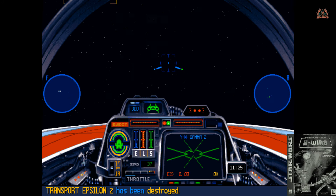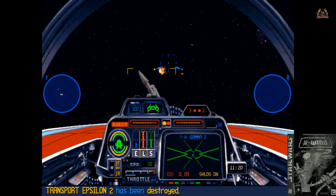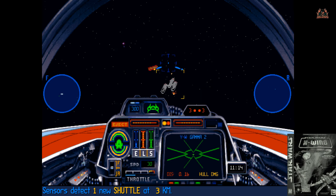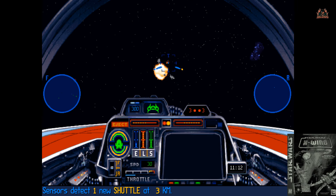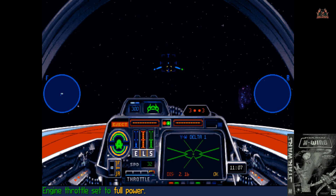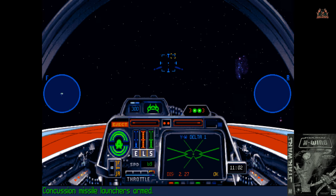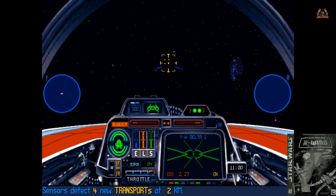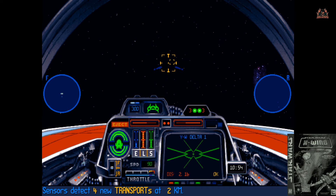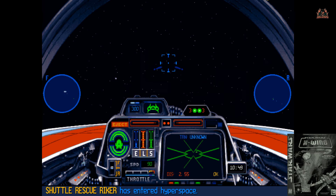We don't want to get caught sitting on our laurels just because they've gone to hyperspace — these pirates will still take us out. Another shuttle has jumped in. Shuttle Riker has entered hyperspace. Everybody else seems to have entered hyperspace; very shortly we are going to enter hyperspace as well. We've still got some missiles on board — might as well get some additional points by taking out some more enemy ships.